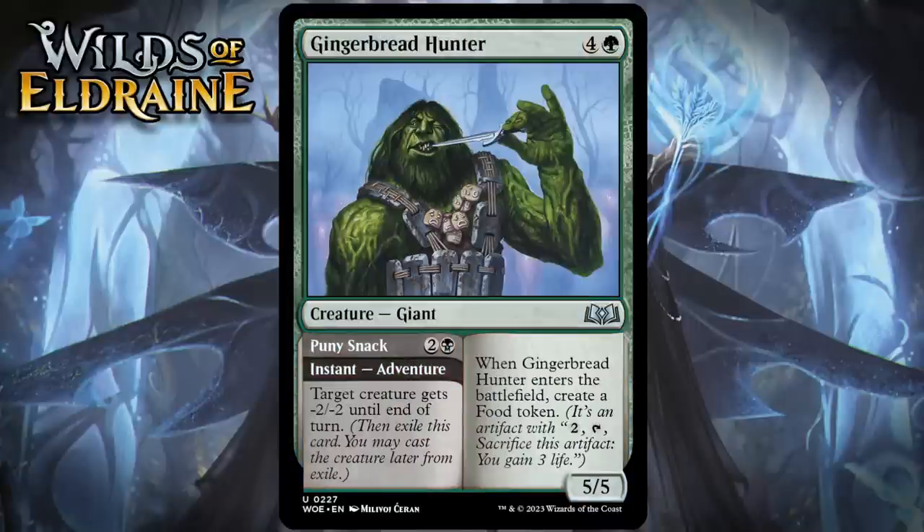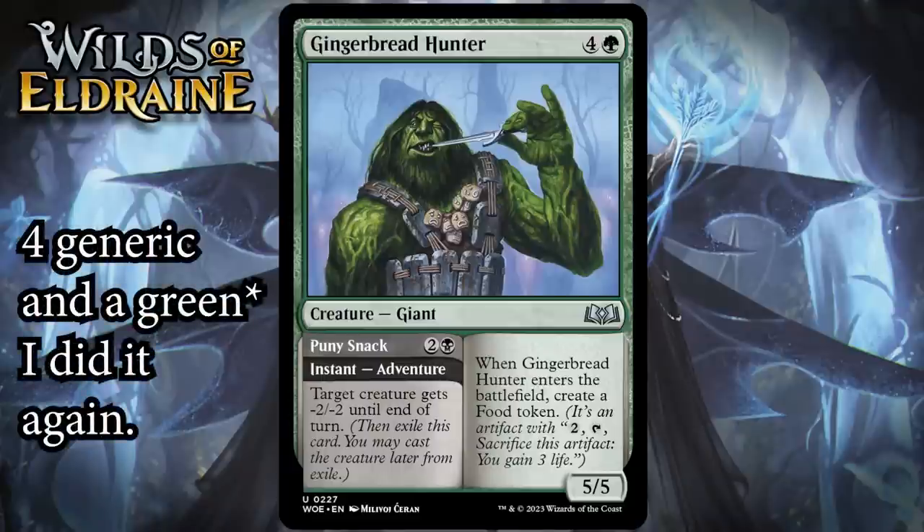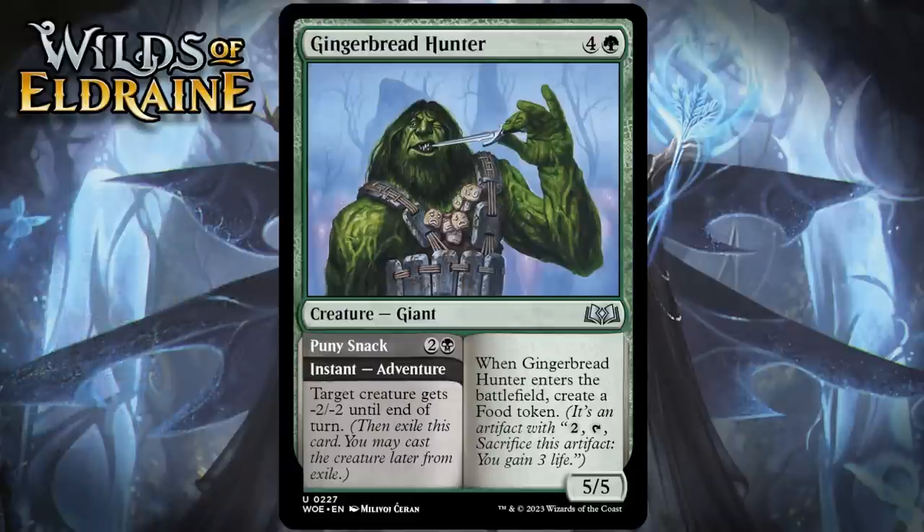Next up, it's Gingerbread Hunter, which for four generic and a black is a 5/5 giant at uncommon. When it enters the battlefield, you create a food token, and its adventure is called Puny Snack — two generic and a black for an instant — target creature gets -2/-2 until end of turn. This is a very strong adventure creature. Puny Snack isn't the best removal spell in the world, but when it's attached to an efficient creature who also spits out a food token, it doesn't really matter. If you can look at each half and say you can deal with one card by doing that, you're getting a ton of value out of one card. Generating a 2-for-1 here is very easy. Then it's a huge creature that can gain you life — that's the kind of thing that can really help you stabilize against faster decks. I'm giving it a B+.